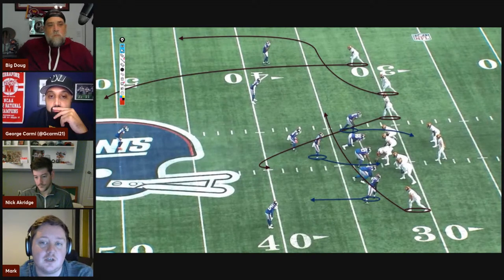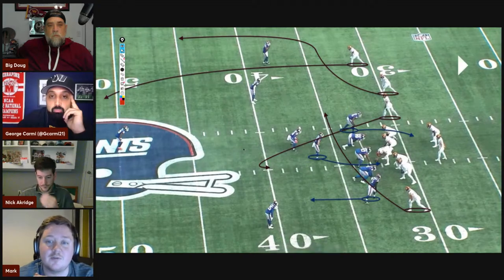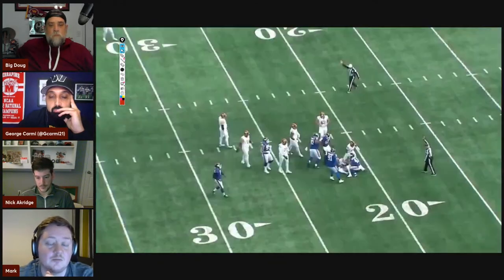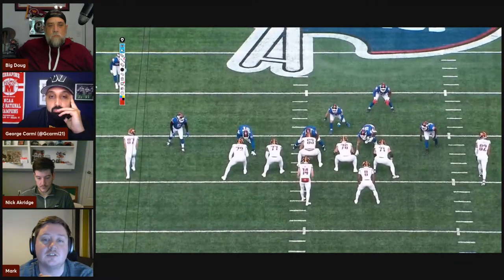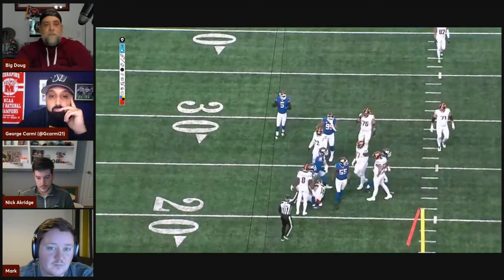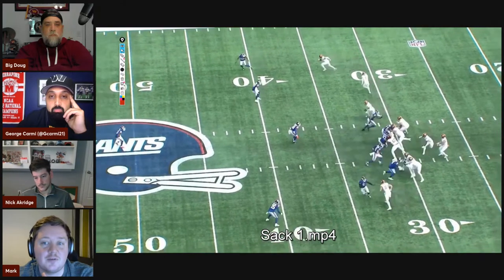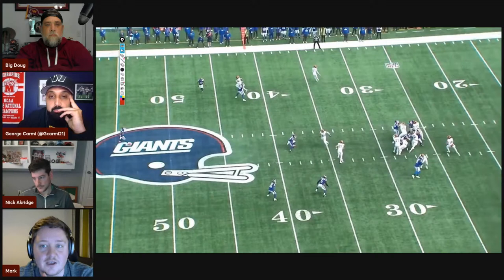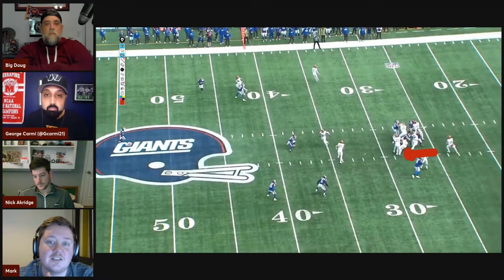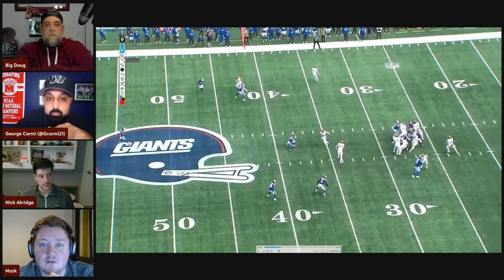On this first sack, the offensive line and Brian Robinson have enough guys in and they actually pick it up correctly. It's just a case of Gates losing to Lawrence. Gates is losing somewhat slowly, and Howell could potentially have stepped up in the pocket to let Gates try to recover. There's a little window there where he could step up and then hit the check-down to the tight end on the shallow cross — that's Logan Thomas running across the middle of the field, open.